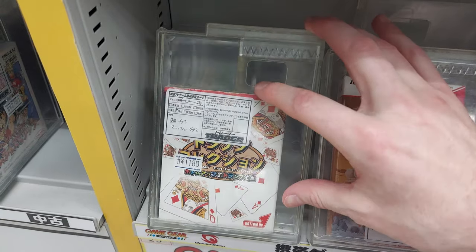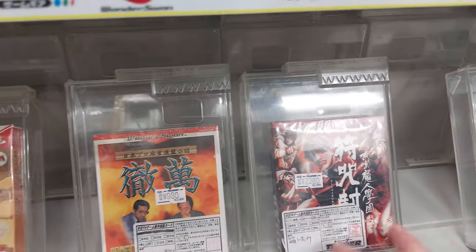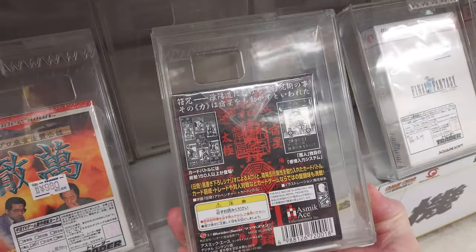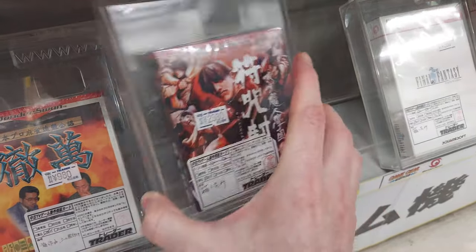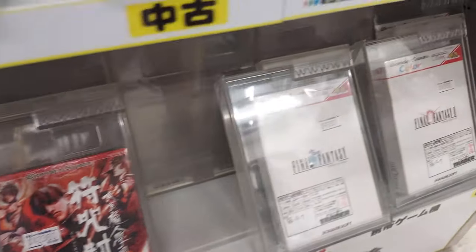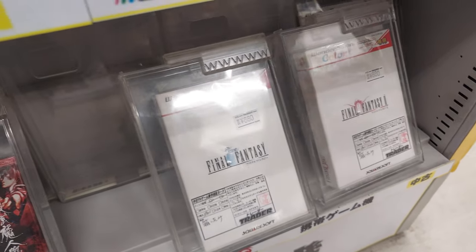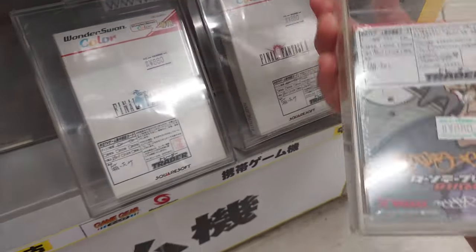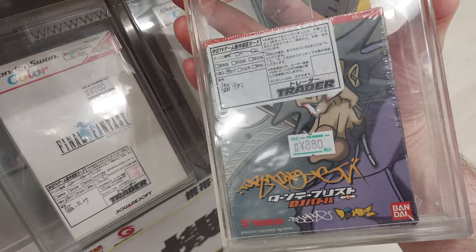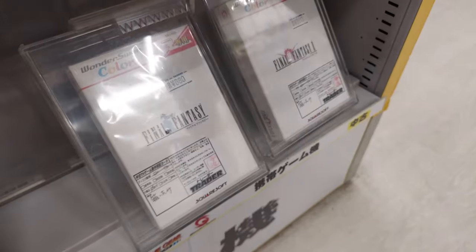Some card gambling games here and pro mahjong. This looks like a card game. Is that Jojo? No. 23,000 for that. Final Fantasy 1 and 2 for only 880 yen — that's not bad. What's this? DJ Battle — 880 yen. Interesting.